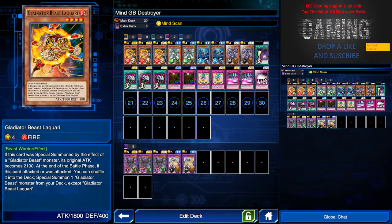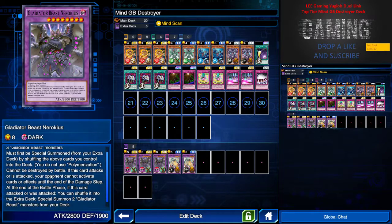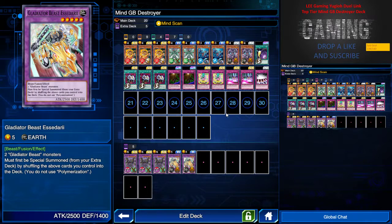I have three of the fusion special summon Nerakius. His special effect is that I need to have any three Galeator monsters on the field to fusion summon him. During the battle stage, my opponent cannot activate any cards or effects until the end of the damage step — pretty good against cards like Windstorm of Etaqua or any spell trap. That's why we're running Mind Scan. After attacking, I can return him back to the extra deck and special summon two Galeators for more destroying effects.